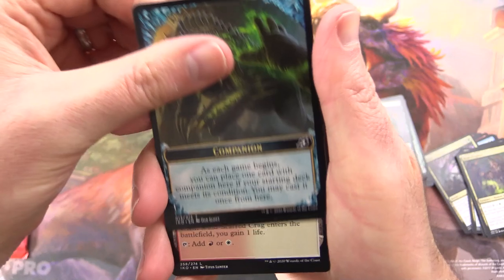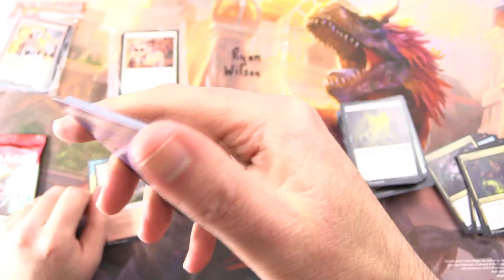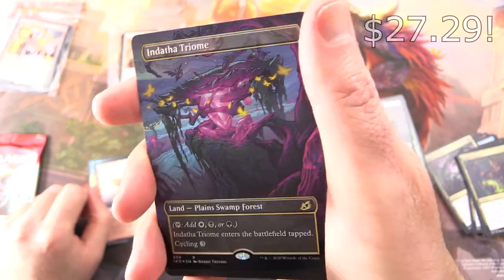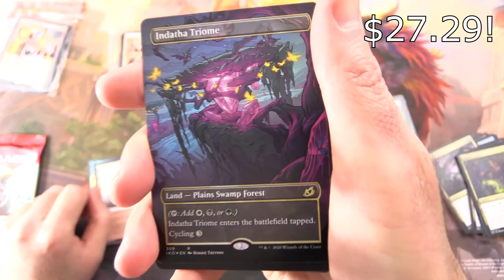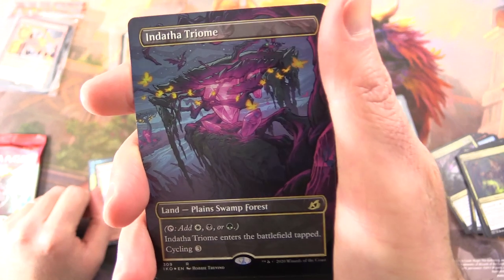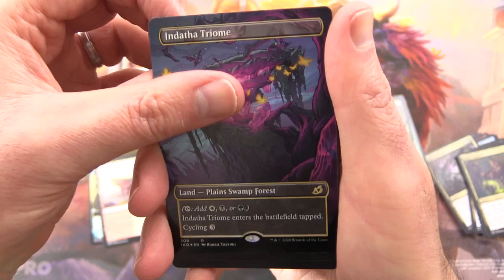We have a companion token, Windscarred Crag, and — not kidding — holy cow, Foil Indatha Triome! Full art. That is pretty tasty. It's a land — Plains, Swamp, Forest. Tap it for white, black, or green. Enters battlefield tapped. Cycle it for three. Fantastic pull.